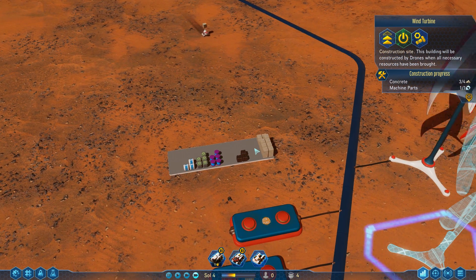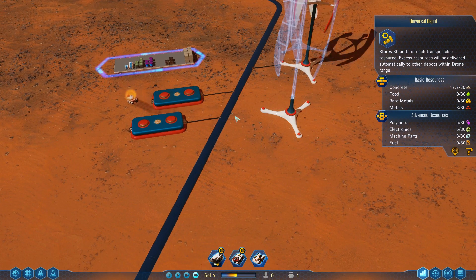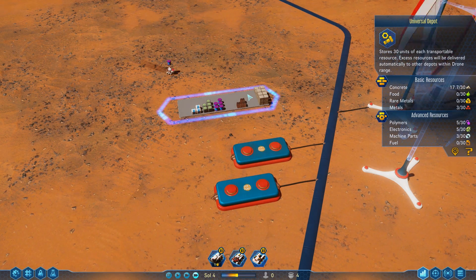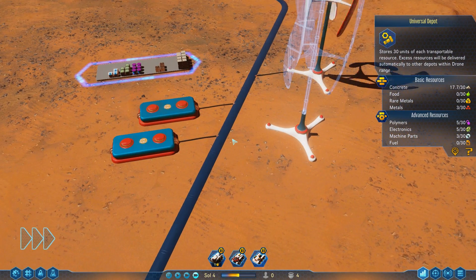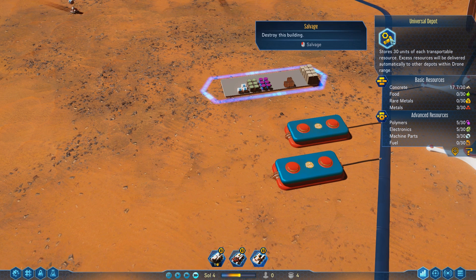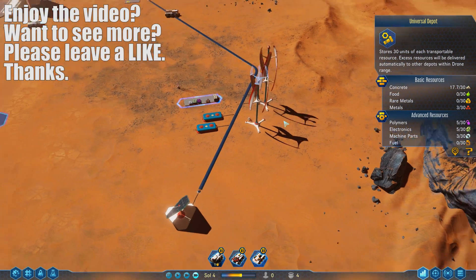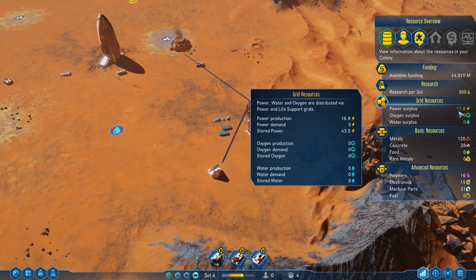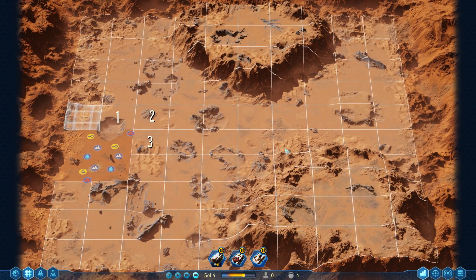I don't know why he went all the way over there for concrete when there's concrete right here — weird. I'm not sure if I did something wrong with the routing or they just grabbed from the wrong spot. But this last windmill should be built any second. There we go — two windmills! Now we've got 11.8 power and those batteries are going to be filling up fast.